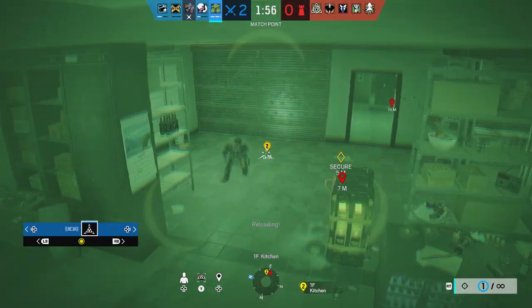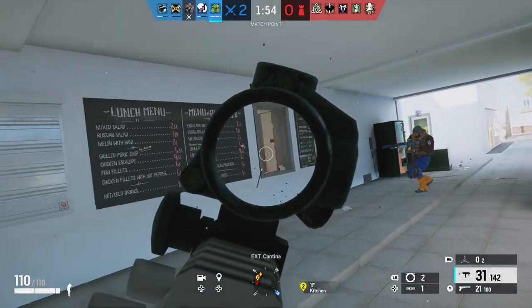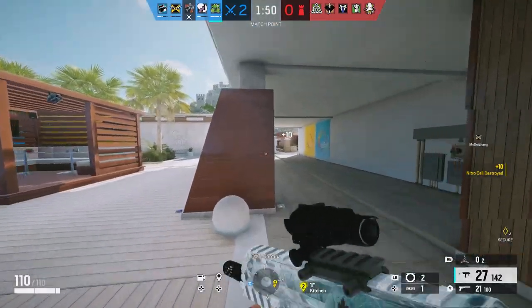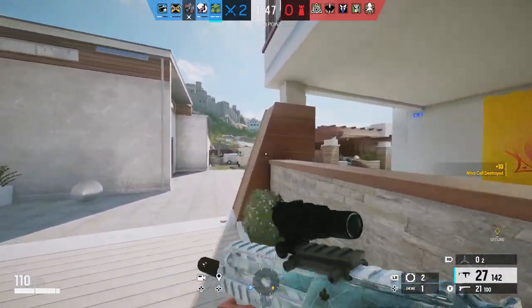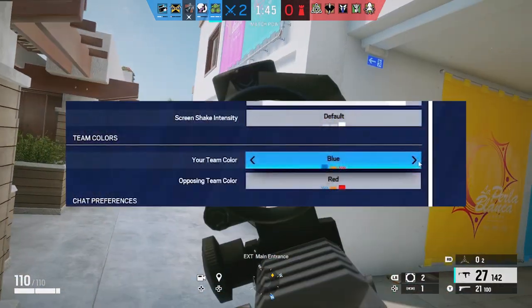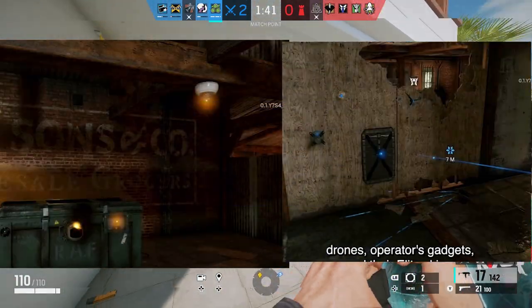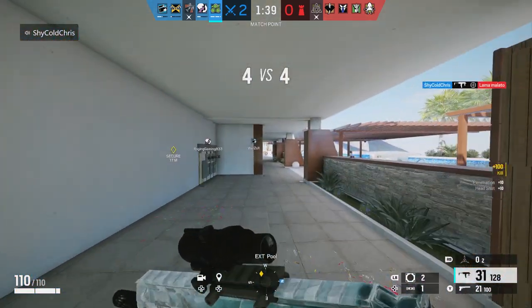Accessibility is next, and this one may seem small to many, but in my opinion it's big for some people out there. Starting with this season, you can change the colors for your team and the opposite team, and it'll apply for stuff like drones, claymores, gadgets, and elite skins.